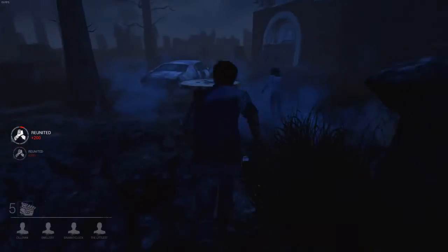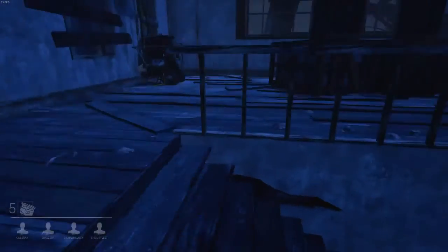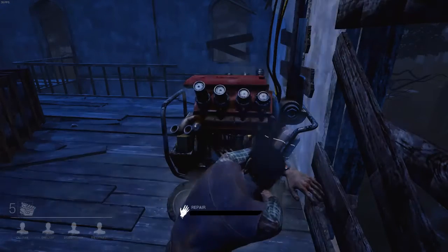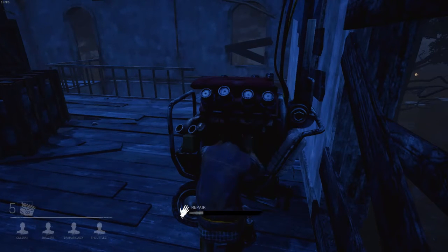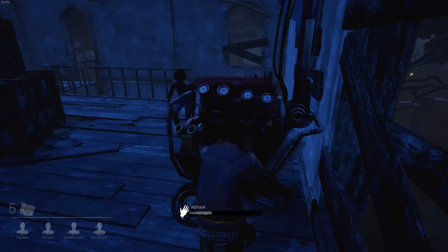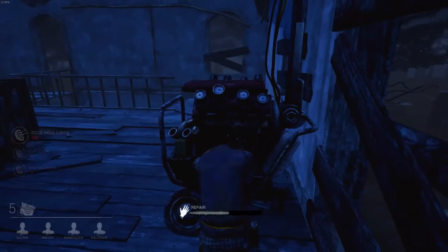Oh here's another person - I'm just going to follow them. Here's a generator up here. With these generators you have to repair them, and as I fail immediately - you have to press space whenever one of the skill timing events come up. As a survivor you have to go around and try and avoid the killer and repair these generators. They do take a while, but if you have two people on them it actually helps a lot and you get the thing repaired pretty quickly.